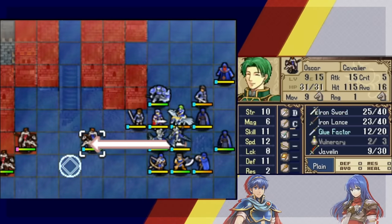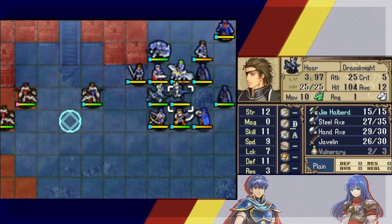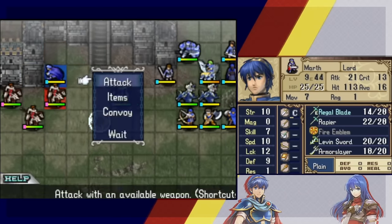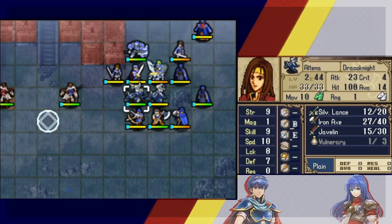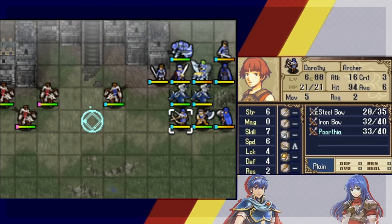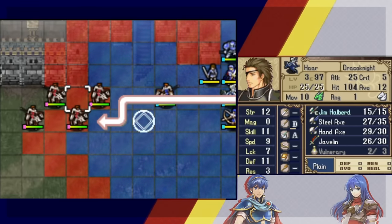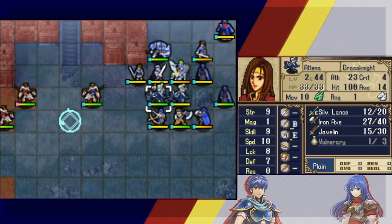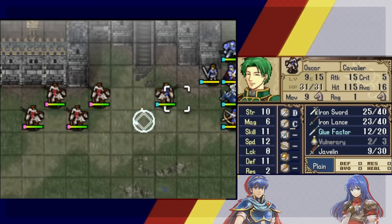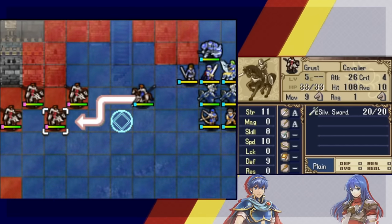A Regal Blade doesn't quite one-shot the enemies, but Jim Halpert definitely will. That's some strong forging — overforged, really, but it's being prepped for future chapters too. Marth chips with Dorothy or vice versa for the exp. Dorothy needs to stay alive since she has a Killing Bow. Marth goes in, and Oscar uses the Glue Factor — we even do some trade commands for Altena who has C-rank lances.